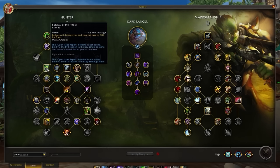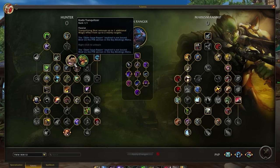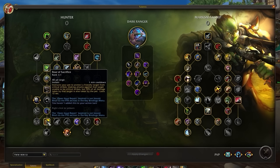Key new additions include Survival of the Fittest, which now includes an additional charge from Padded Armor with a reduced cooldown. Kodo Tranquilizer is a new War Within addition enhancing our Tranquilizing Shot. And Roar of Sacrifice is an iconic hunter spell that immunizes incoming critical strike damage while active — castable even while the hunter is in CC, though it requires the pet to be out of CC.